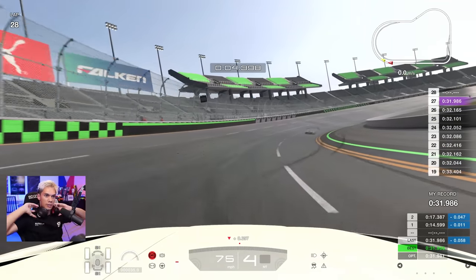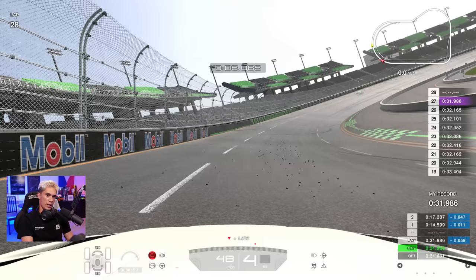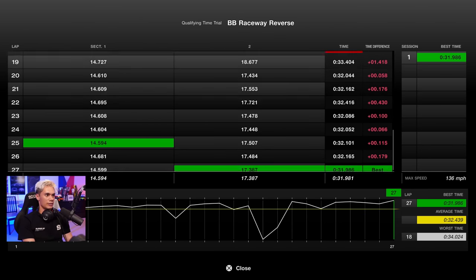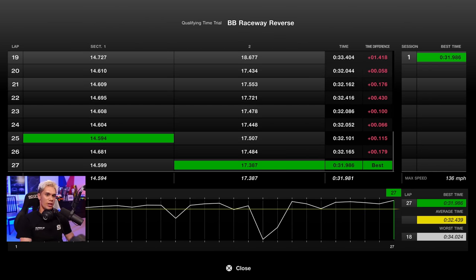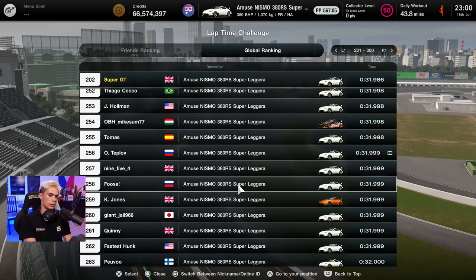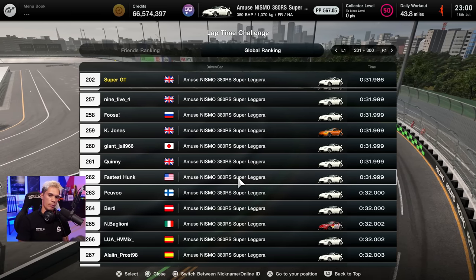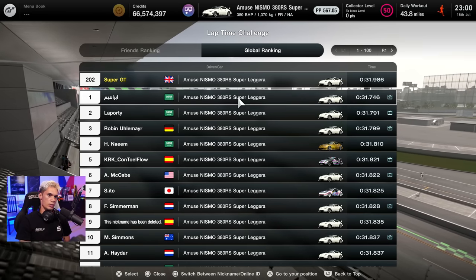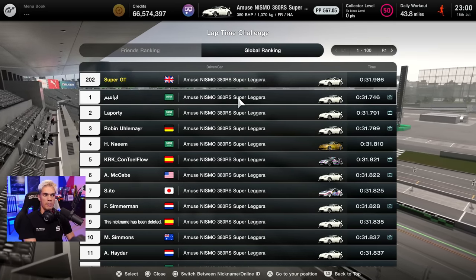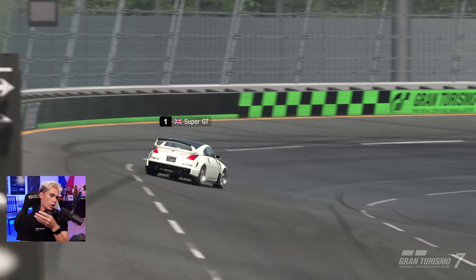31.9! It took me 15 minutes and 27 laps to do that. So how many people have actually got a 31? Let's take a look — 262, and I'm one of them. I'm pretty happy with that. Congrats to the number one time — it's two and a half tenths, about a quarter of a second quicker than my time, and on such a short track that is a big difference. I gave this one a good go — only about 20 minutes — and it was a really fun time trial.